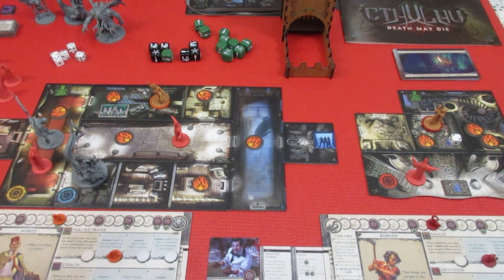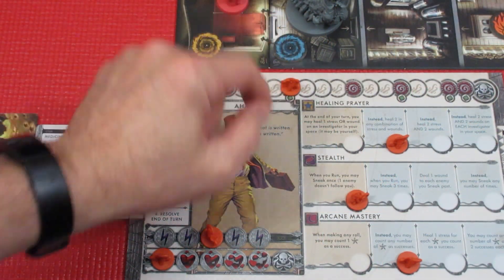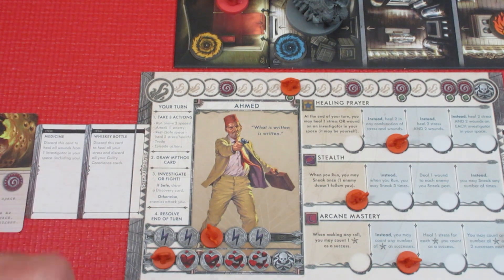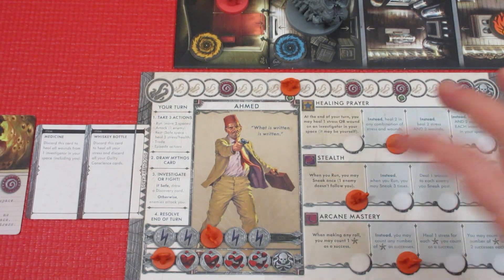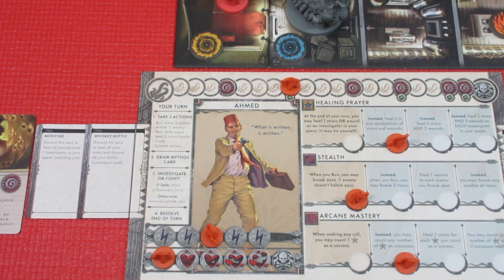Achmed's sitting over here. Let's take a look at his character card and decide what we're going to do with him. He's already hit his second insanity threshold, which now means anytime he rolls he gets a green die bonus. He's sitting with two stress, fully healed, and he's got a whiskey bottle to heal all his stress and get rid of any guilty conscience cards. He also has medicine, but he is paranoid — so when he hits a threshold, all monsters move towards him. He can heal a combination of two at the end of his turn, sneak one enemy per movement, and has Arcane Mastery pumped up so every Elder Sign rolled counts as a success.